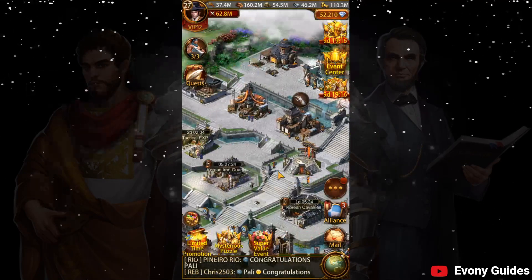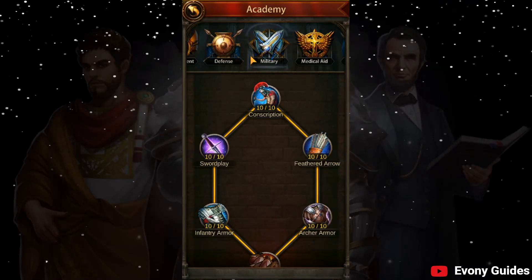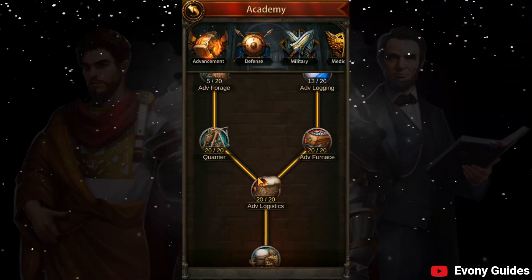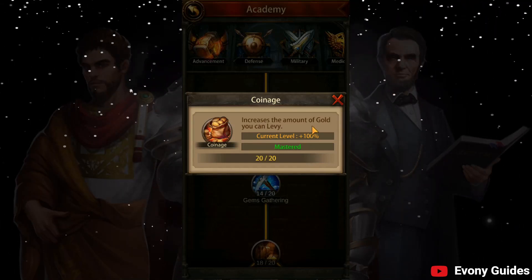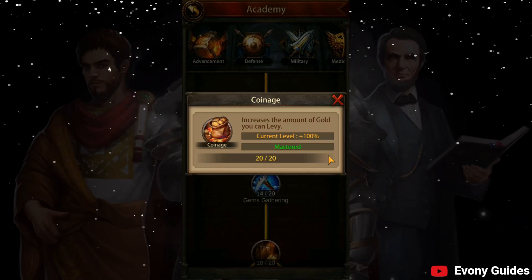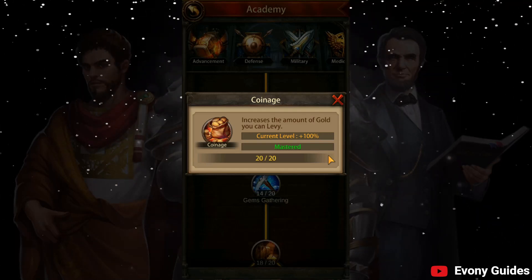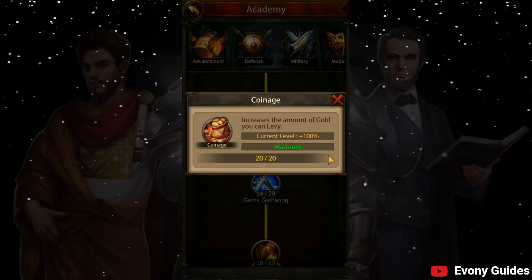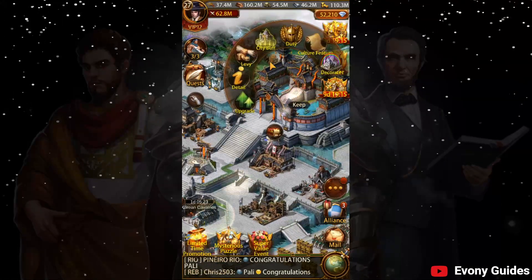In addition to that, if you are spending multiple times a week or at least once a fortnight, I would suggest coming into the advancement tab and researching all the way down to one called Coinage to maximum, which is going to increase the amount of gold you can levy at a time. If you're not buying gem packs — the $5 ones or even the $100 ones — although I think you should go for the $5 ones, probably don't get this research up, because you only want to be doing it if you're levying a lot, which I do, so I've maxed it out.